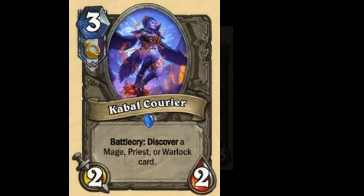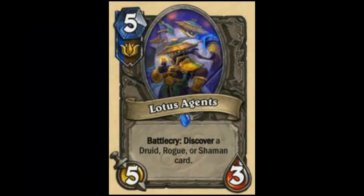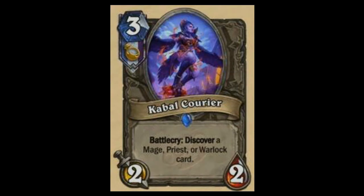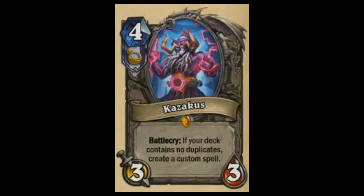Oh yeah, I think I missed out the Lotus class cards. There's a bit of confusion but I'll review the Lotus Agents — Battlecry: Discover a Druid, Rogue, or Shaman card. I think this is not really a good card but it still may see play in mid-range decks, so I'm going to rate this a 6.